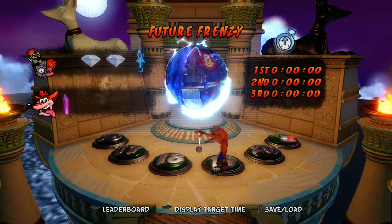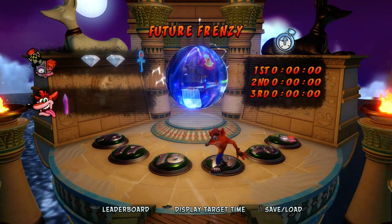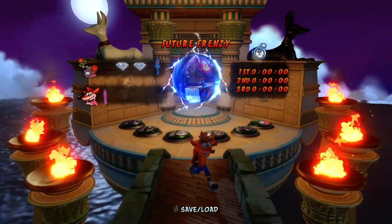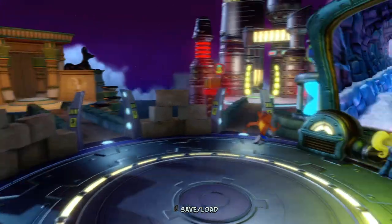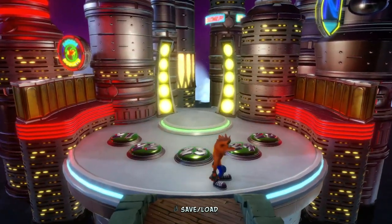Going back, I was looking at how to get these gems because I always forget. Technically, for this one and the Yellow Gem, which is in World 2, you actually need to get 5 and 10 relics respectively to actually activate this area to get to the next worlds. So technically, we can't 100% every level until we beat the final boss.